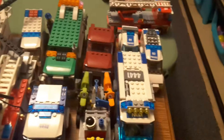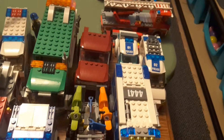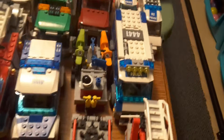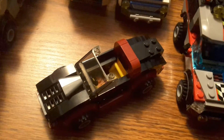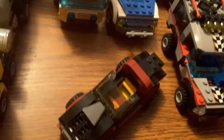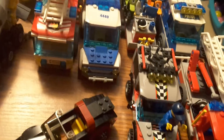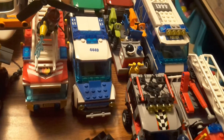Then we have the crook truck from set 4437 — I've made changes to it so it's not in its original form. And then we have the crook car from set 4441, which came with the dog van. I really like this crook car, but I just wish I could find one more 2x2 black tile to tile the back — then it'd be perfect.